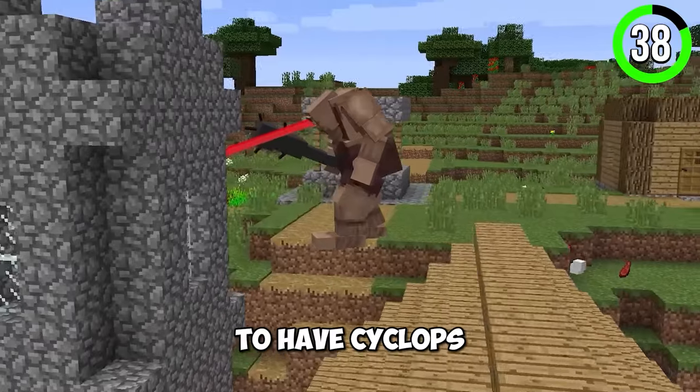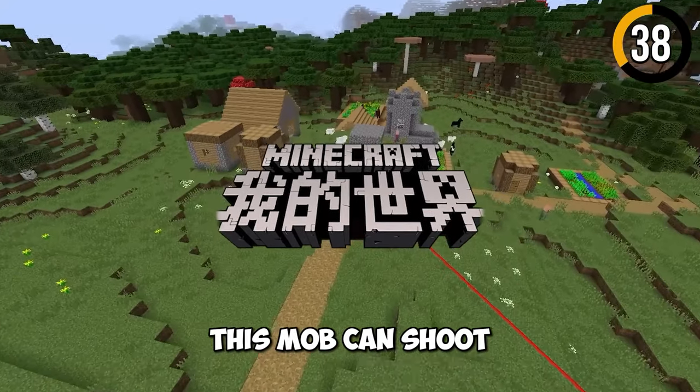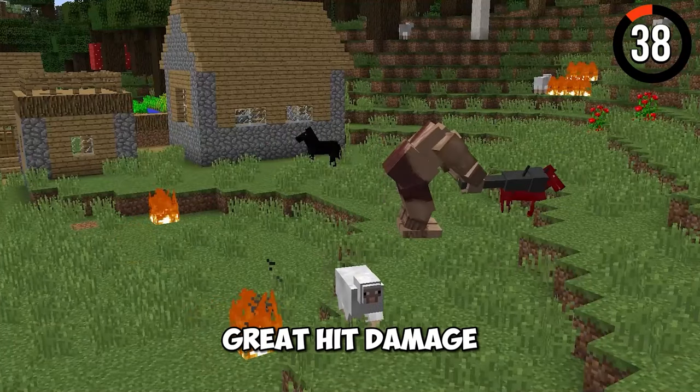Did you know that we were supposed to have cyclops in Minecraft? This feature is in the Chinese Minecraft version. This mob can shoot lasers out of his eye and deal great hit damage.